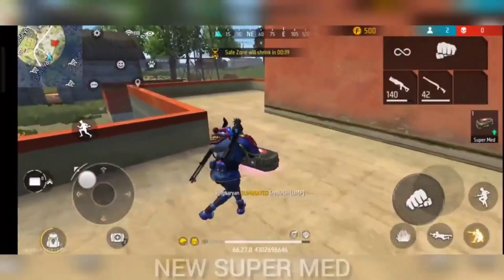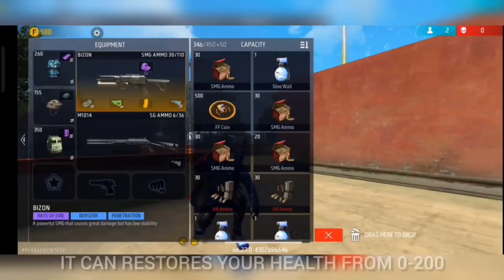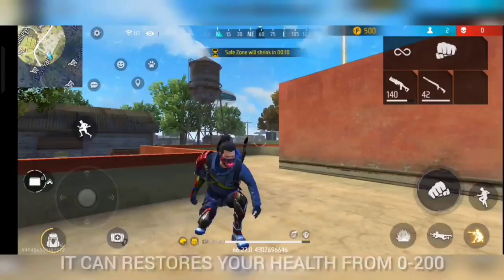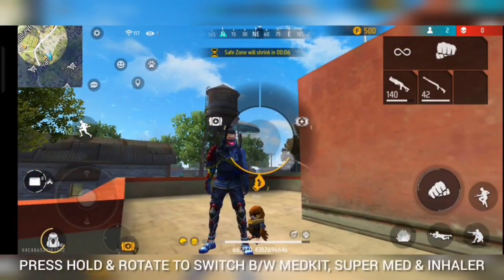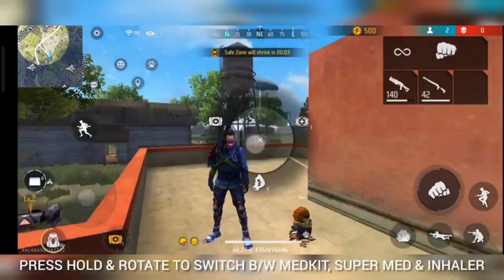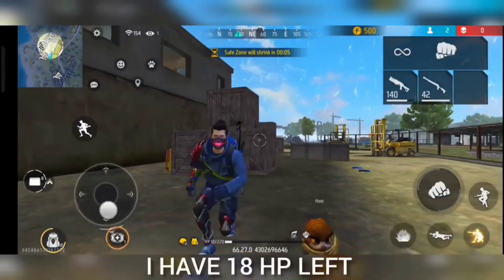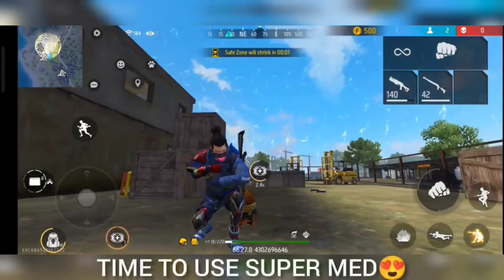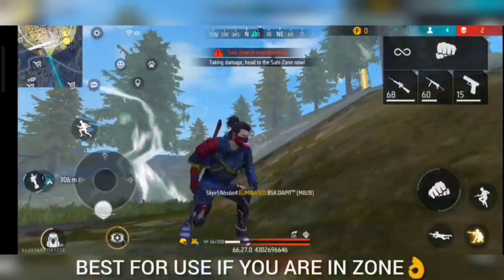So this is the game - this is the super medic. Super medic - it is like PUBG and Apex. This is the most powerful. If you want to use HP, you can use HP. We will launch this one. That's why we will use HP.